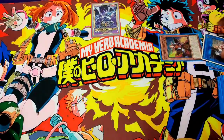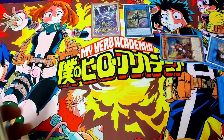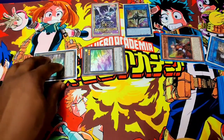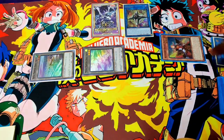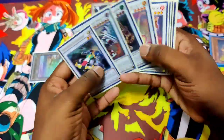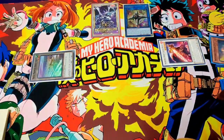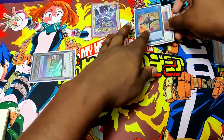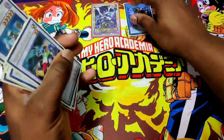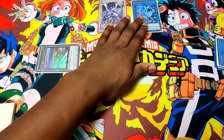Let's get started with some simple combos — a lot of this stuff is probably not new to you guys. We'll go ahead and synchro for five. The tokens are level one and we'll make Captain Roland. We use the effect on the end phase to Foolish and add. From here we make our Crystron Needlefiber. We've been waiting like two and a half years for this card, so we're going to use it as much as possible.